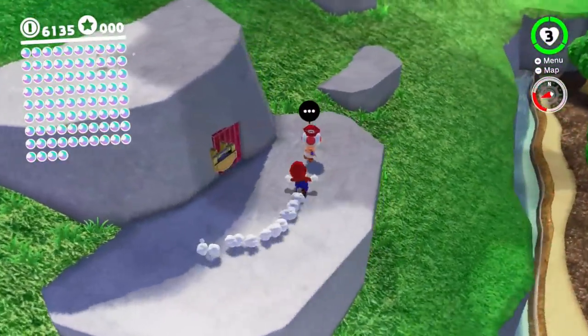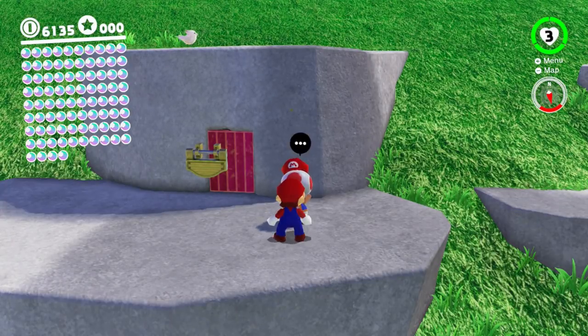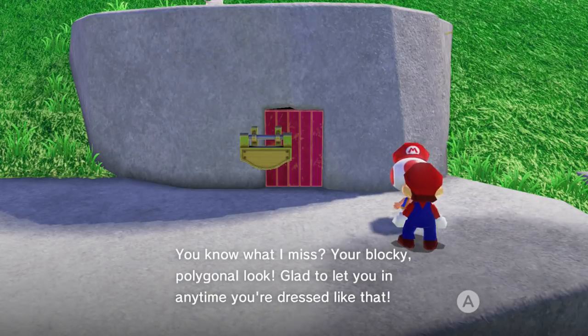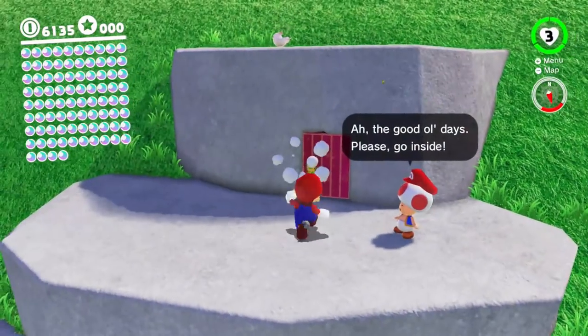Ah, here it is! Even he's got a blocky Mario hat just like so. 'You know what, I miss your blocky polygon look. Glad to let you in any time you're dressed like that — you're so classic right now. You can go right on in.' Awesome.